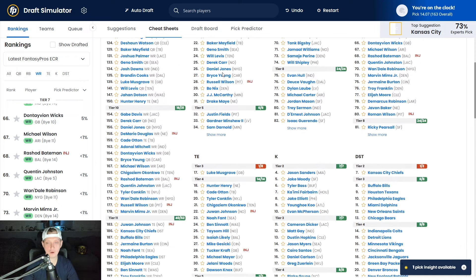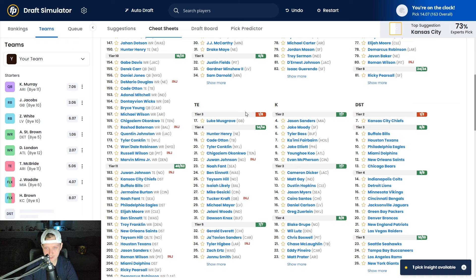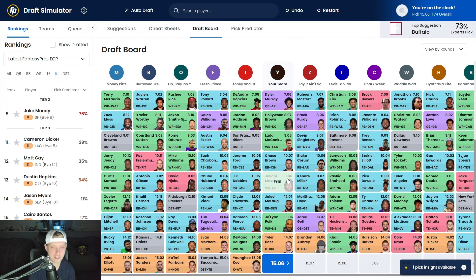Now we're going to get our kicker. We're not drafting Jason Sanders — I used to love him, but it feels like he's regressed since the Flores era. I want to go with Tyler Bass of the Buffalo Bills. Maybe the Bills start off a bit slower without Stefon Diggs, and maybe the new-look offense isn't as great — but that could actually benefit Tyler Bass with more field goal opportunities.